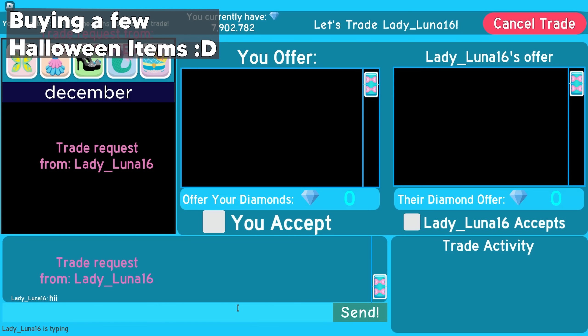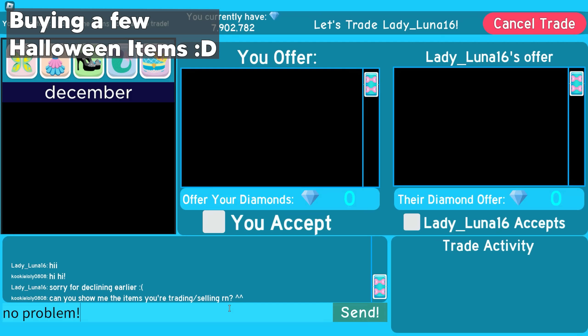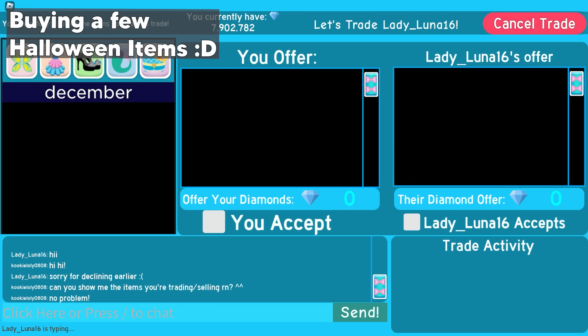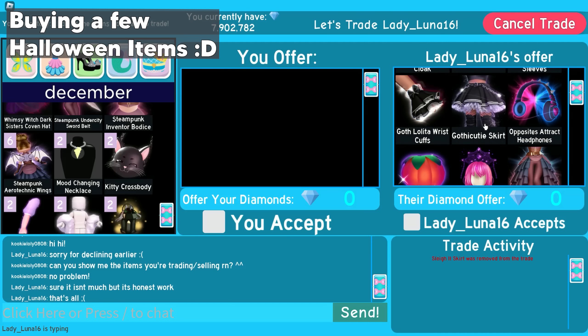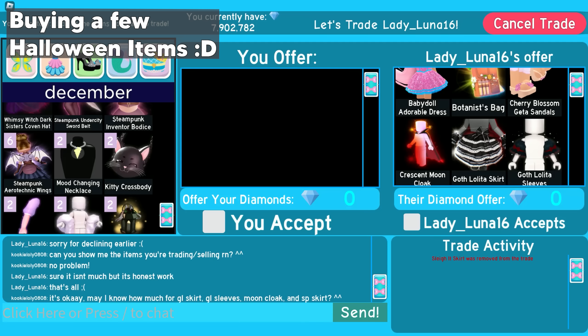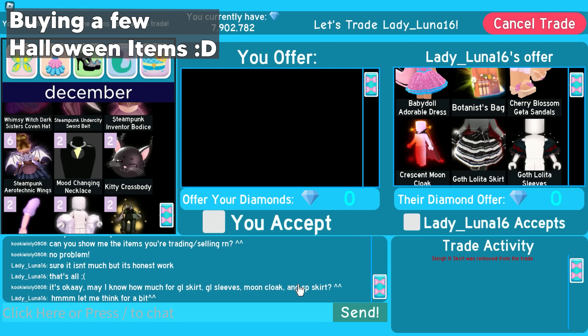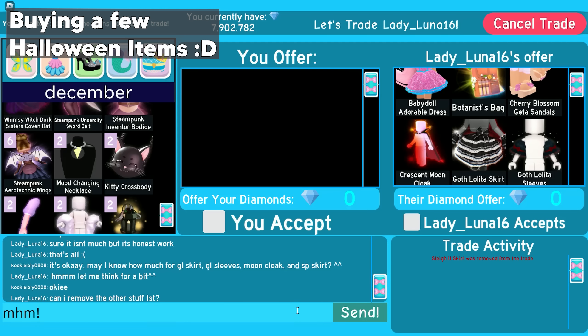In this next trade, I also traded with one of my royals. I asked them to show the items they're trading or selling right now. They said sure and started putting their items. I asked how much for the Goth LOL skirt, Goth LOL sleeves, Moon Cloak, and Steampunk skirt. They said let me think for a bit, and also asked if they can remove the other stuff first — of course I said yes.